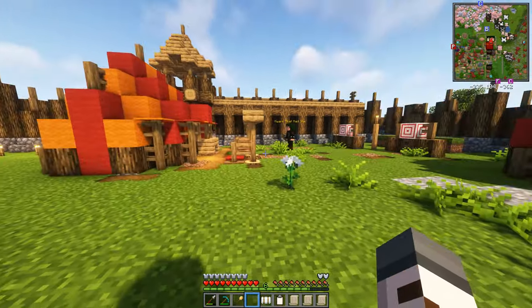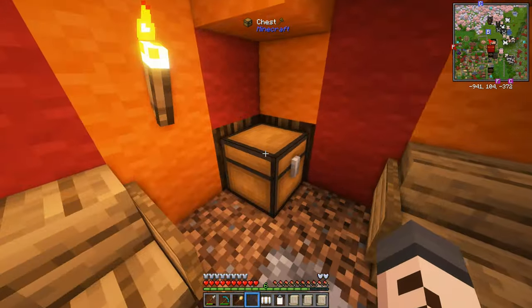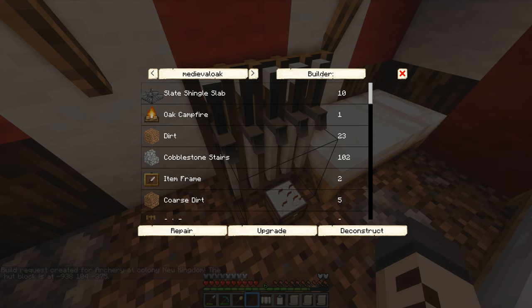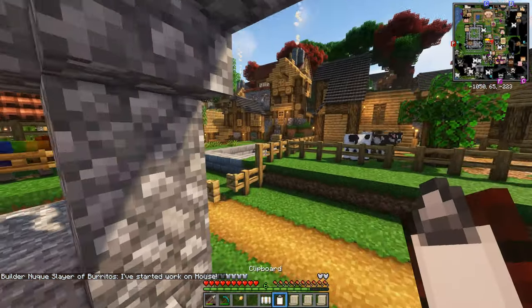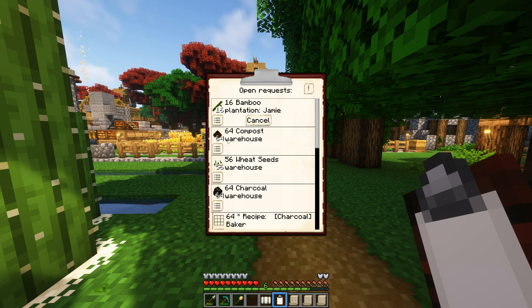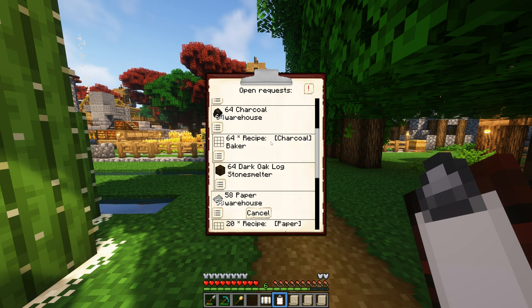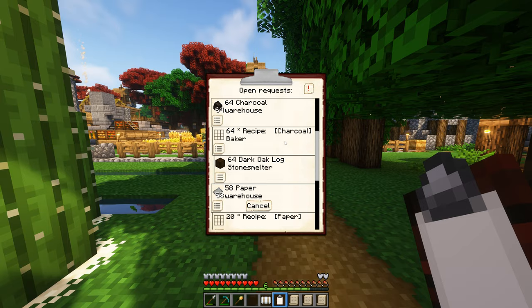Let's also go around and upgrade the buildings we don't yet have to level three - that's going to be the archery range over here, and then the Knights Academy as well. These are important because we discovered there are a few researchers that need the Academies to be level three. So what do these guys need, what are they waiting for? Should we cancel the cake request? Because I think we're done with that.